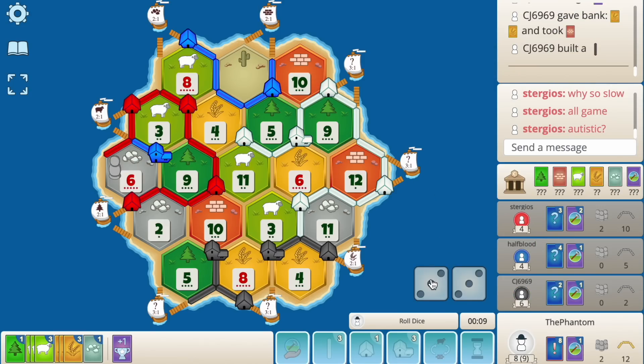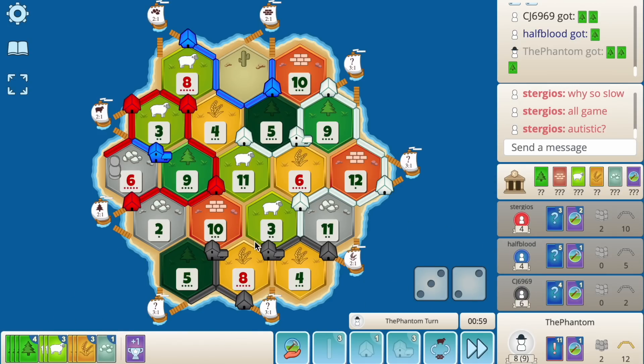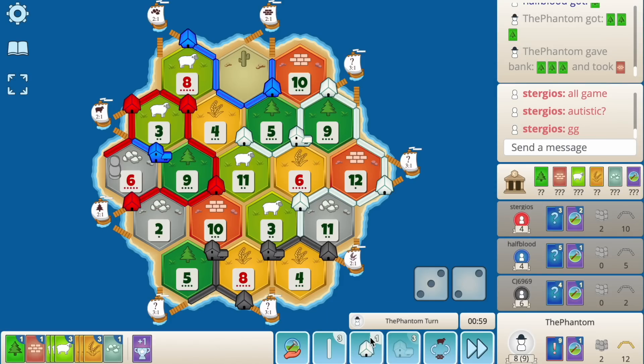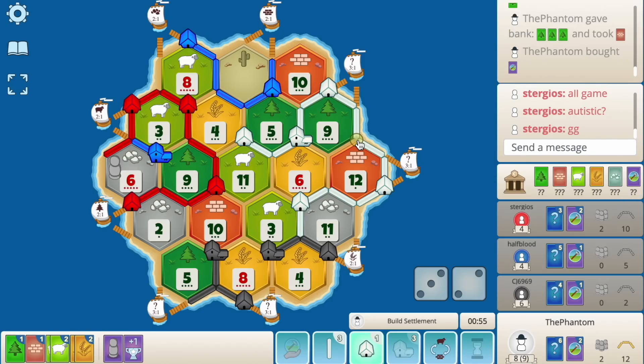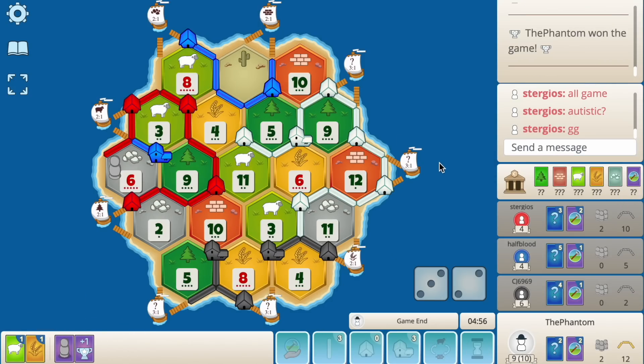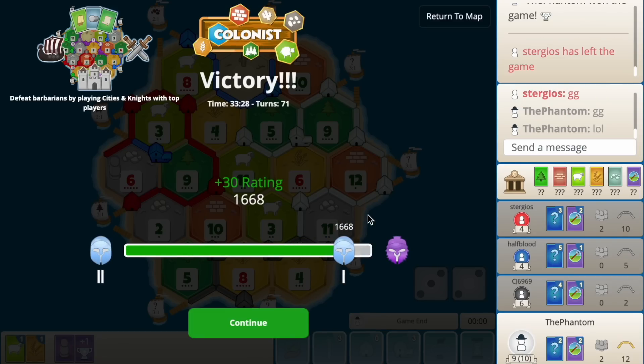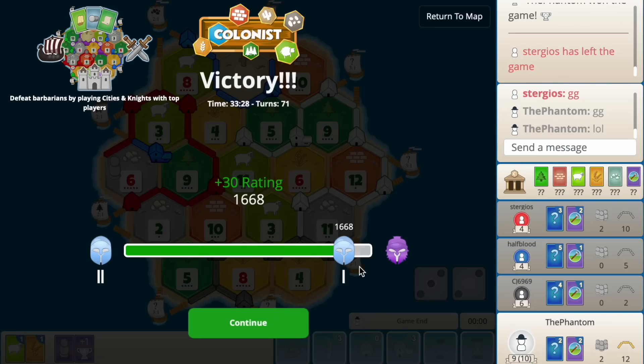Anything but seven — yes! The five hits — that is the win! Port for the brick here. Can we buy a dev? We can buy a dev. We can also pull here. We got a knight! Settle 9-12 and that's the game. Good little win there — needed that one.